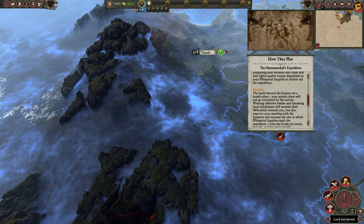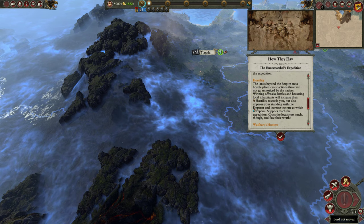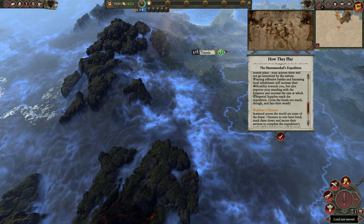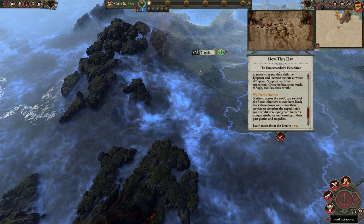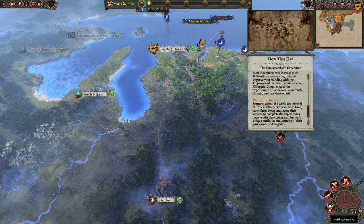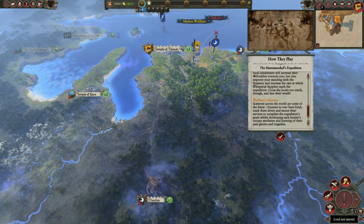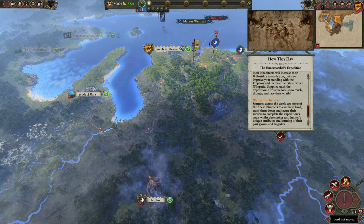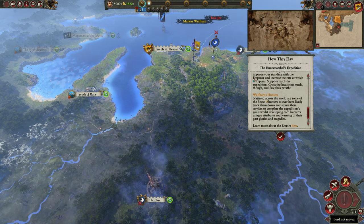Hostility: the lands beyond the empire are a hostile place, and your actions there will not go unnoticed by the natives. Winning offensive battles and harassing local inhabitants will increase their hostility towards you. Fighting battles and raiding also improve your standing with the emperor and increase the rate at which imperial supplies reach the expedition. Cross the locals too much, though, and face their wrath.